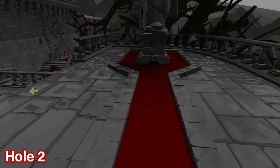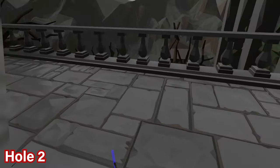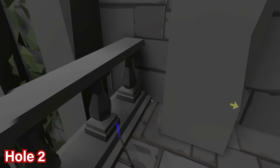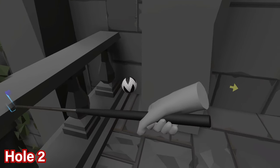For hole number two, if you turn around from the beginning of the course and look at the back right corner behind the pillar holding up the structure, you'll see the ball is in the corner — go ahead and pick it up.